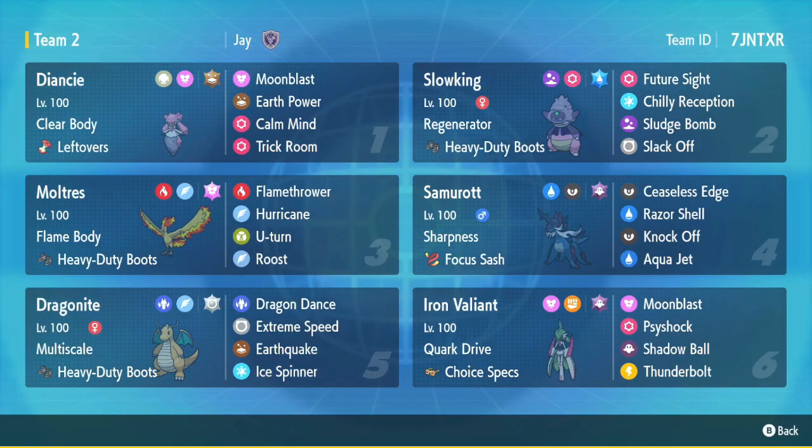We are here with another WiFi battle, and as per requested from Bean, we are rocking out with a Calm Mind Trick Room Diancy. The only thing about this set is that maybe it's a little bit too much setup, because you have to Calm Mind outside of Trick Room and then proceed to Trick Room. Maybe a Life Orb or Weakness Policy could be cool instead.